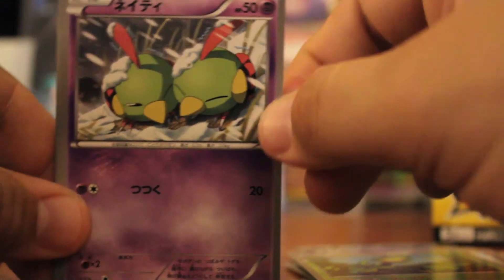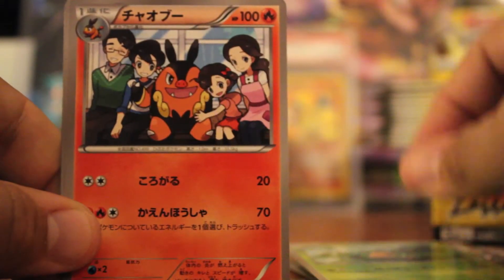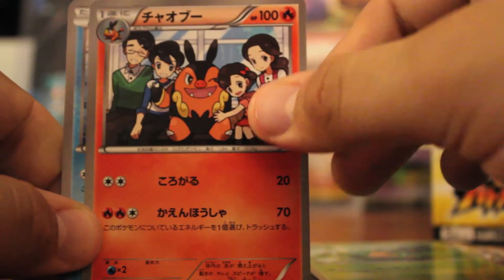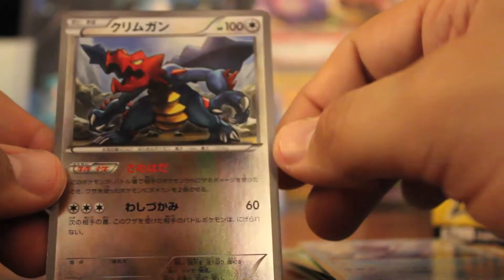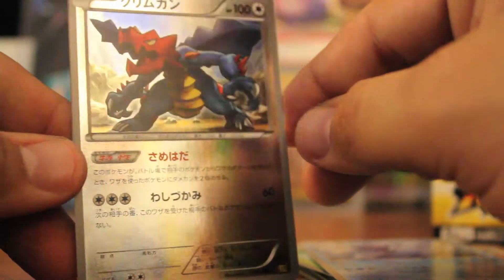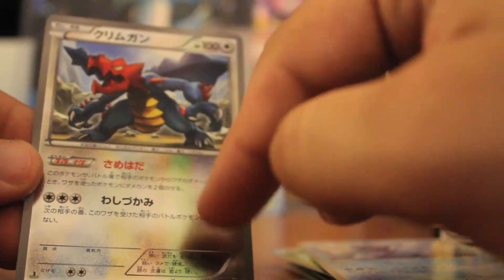And my last pack. We have Swadloon — needed that. Tepig, Kyurem, and reverse Druddigon. That one looks really sick guys — look at that. It's a holo background, so it's just cool because the background is super shiny and the card is also shiny, and it all kind of blends in while Druddigon really pops. Really cool — one I didn't think I'd like too much, but now that I have it in my hand, it's pretty awesome.